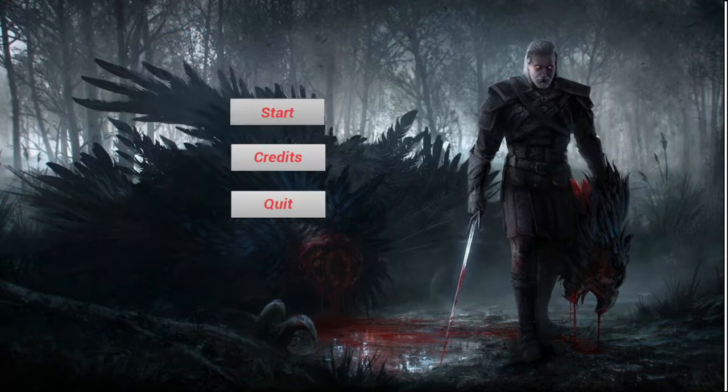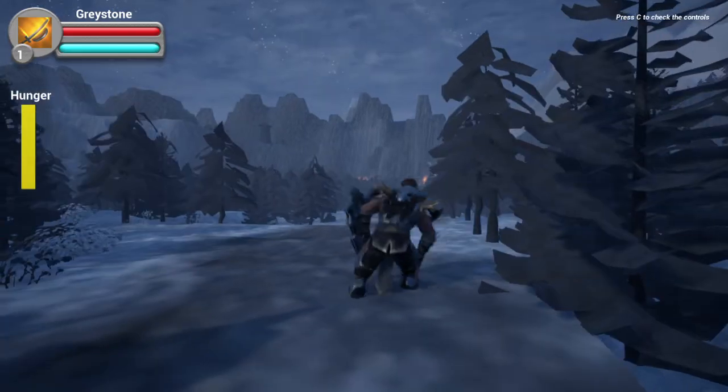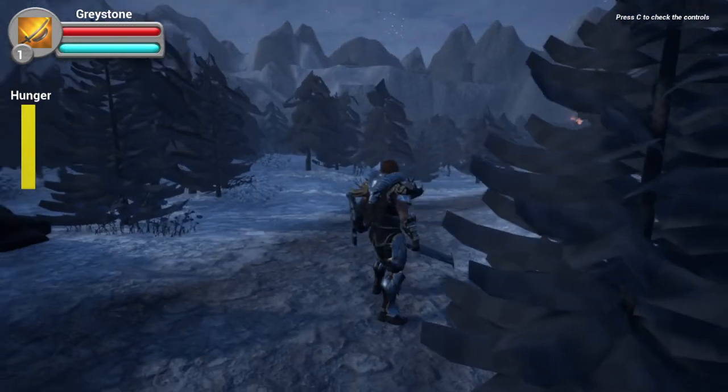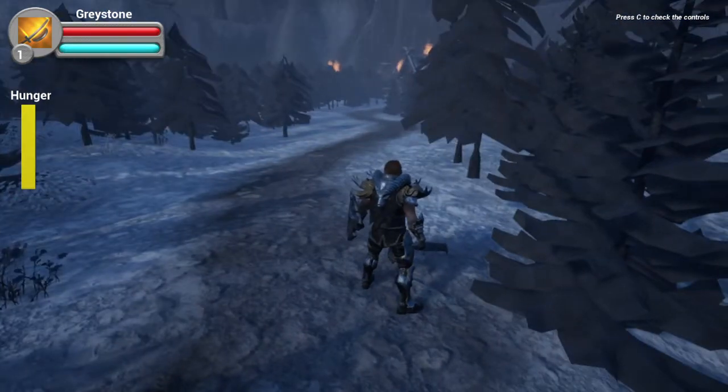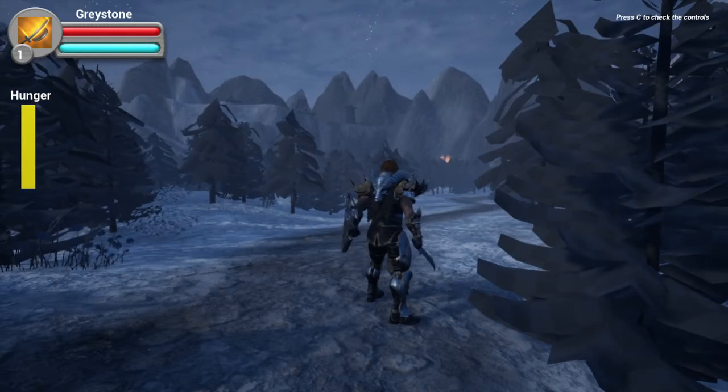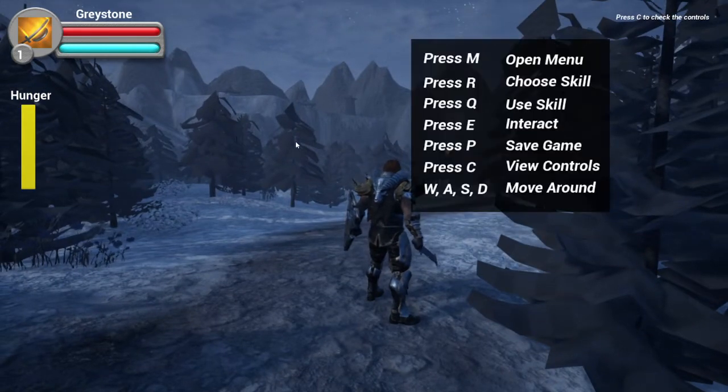On clicking Start, it spawns you at the first level. As you can see at the top, you are a grey stone character and you have your health, mana, and hunger bars. On the top right side, you can see that you can press C to view controls.